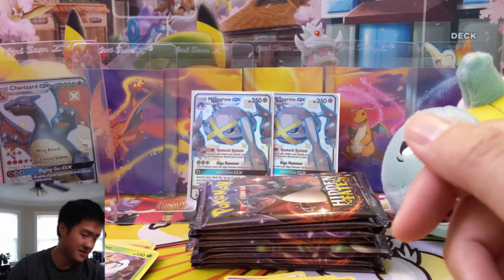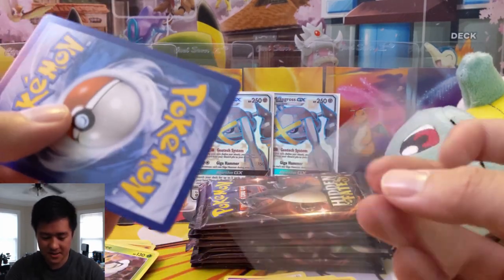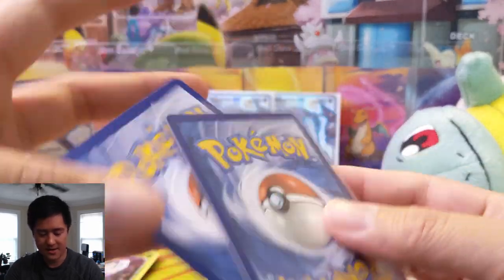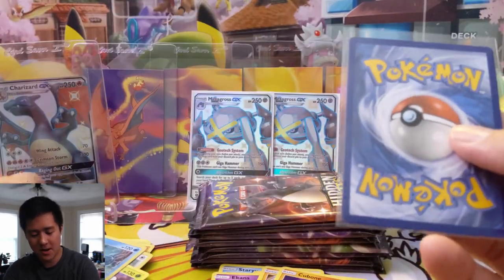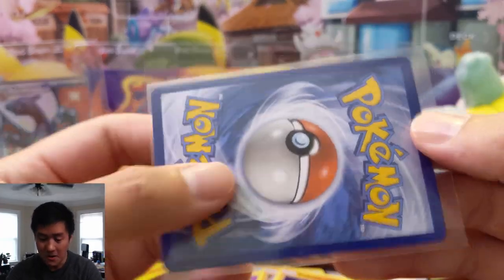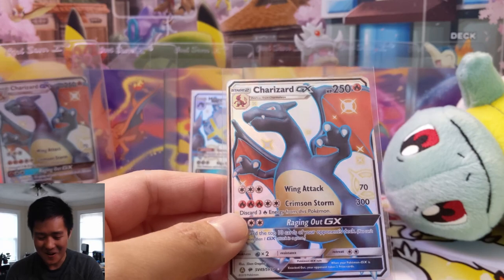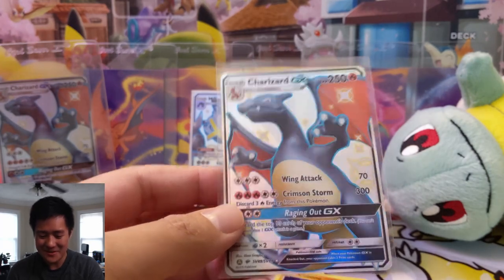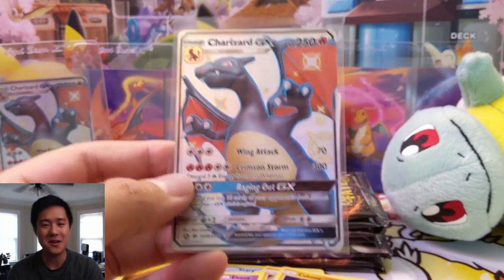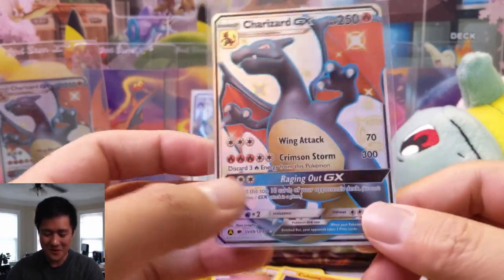Let me grab a sleeve for this — if you guys watch TCA, this is kind of what he does. Vaporeon — let's see how the centering is. That looks pretty good! Oh — we got the Charizard! Oh my gosh, we finally pulled it! I don't know how many packs we've opened but it took quite a while. It took a special promo from Target — oh my gosh, we finally pulled our Charizard!